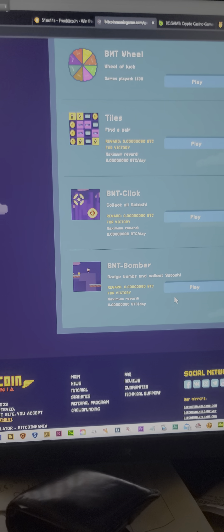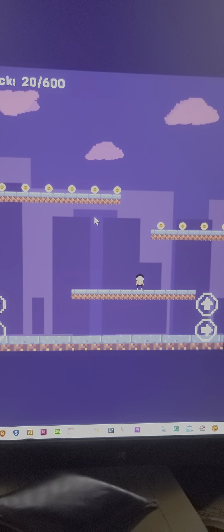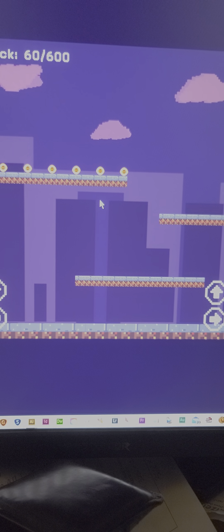This is BTC Bomber. Now this one's interesting. This one's going to be a little harder. We're going to use our keys here. This is jump, this is up. So at first there's no bombs — you don't have to worry about anything with the bombs. But in a little bit, there'll be like a gazillion bombs.